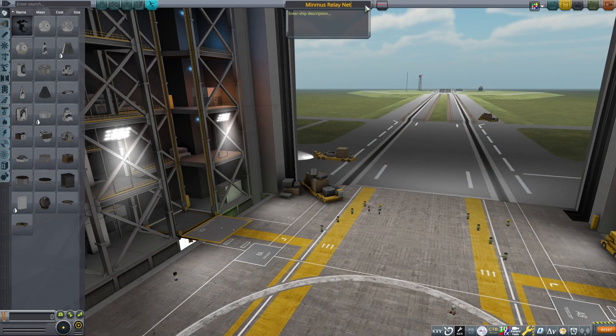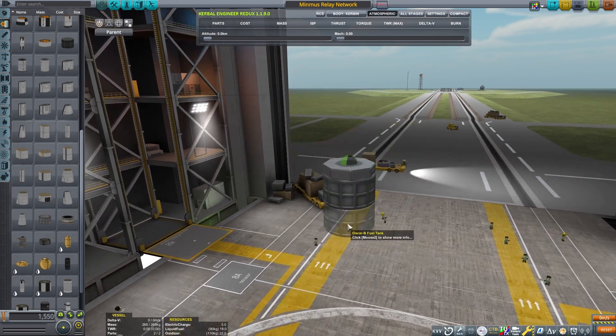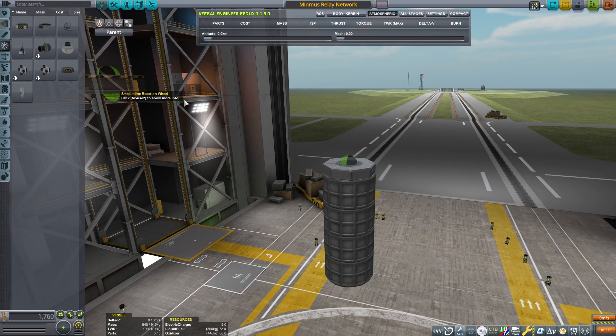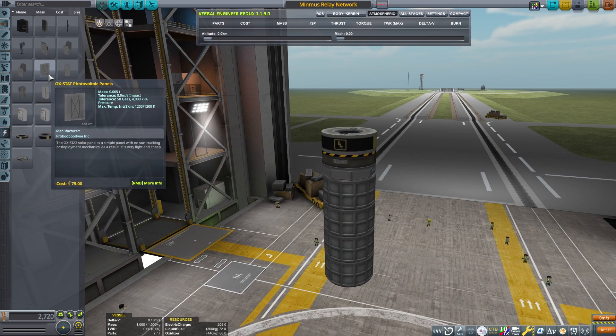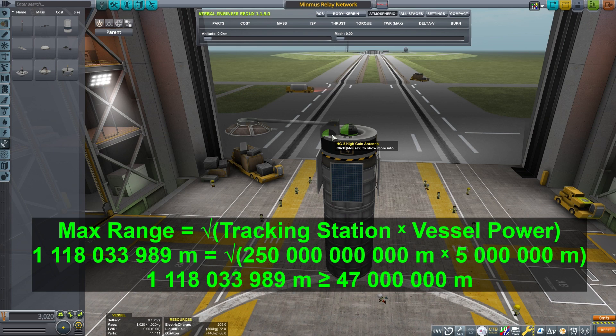This is Echo 3, and let's continue our ComNet discussion. In the last video, we looked at how to calculate the power of multiple antennas and how to calculate the signal strength between crafts or between the craft and the ground station.